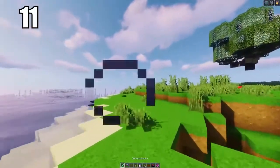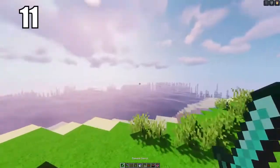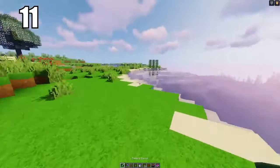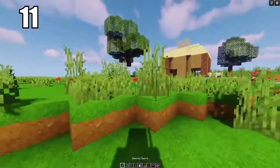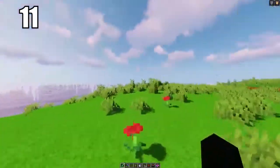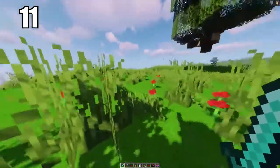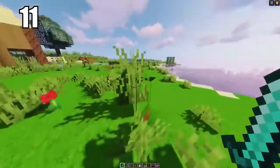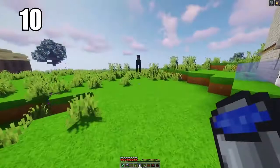Number 11 is keeping your hotbar organized. There's no right way — do whatever feels comfortable. For me, I keep my sword in the first slot, pickaxe or bow in the second, shield in the third, torch in the fourth, water bucket in the fifth, and food in the sixth, with miscellaneous items after that. Whatever you do, make sure you can get to anything you need in a moment's notice.